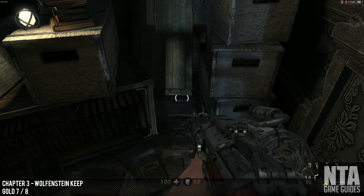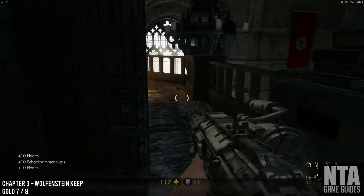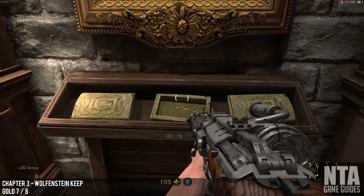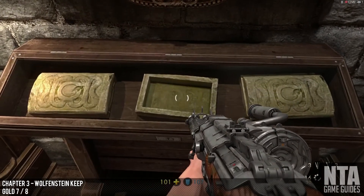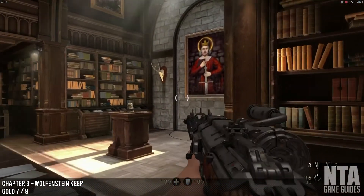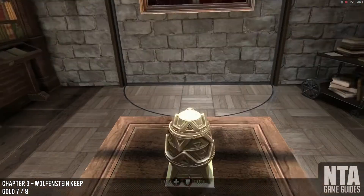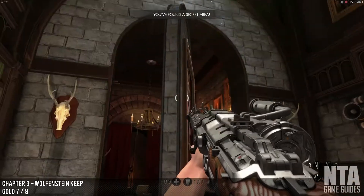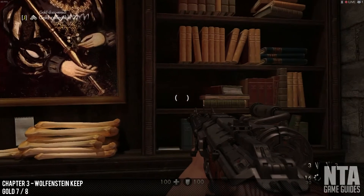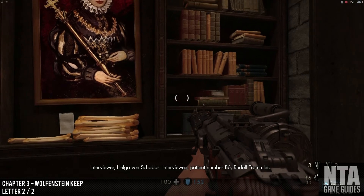From that last location, turn around and go back through the door you came from, but this time stay to the right hand side. If you go right, there will be a little box with a key inside — pick up the key. Now head towards your left where the painting is, and put your key inside there. Once you put the key inside, this will reveal a secret area containing gold number 7 and Letter 2 of 2. The gold will be right there as soon as you come in — look to the right. Your second letter of this level will be to the left, right next to the tape recorder.